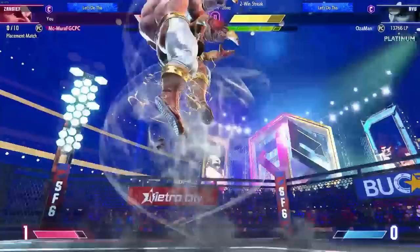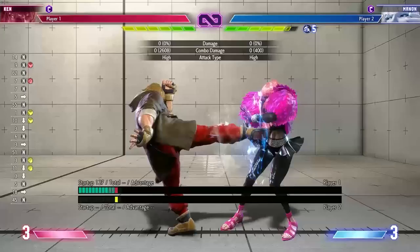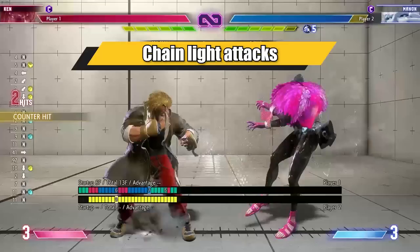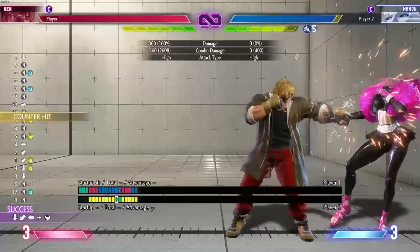In Street Fighter 6, characters don't typically have many plus-on-block normals. As a matter of fact, there are characters like Ken who don't even have a single plus-on-block normal attack. Due to this, opponents will likely try to mash their fastest attacks during your block strings. To beat this, use chain light attacks or rapid fire light attacks — you're cancelling your lights into each other. This will frame trap the opponent, and even if the light isn't plus on block, the cancel will still cause it to frame trap them, and you will get counter hit combos that can lead to big damage.